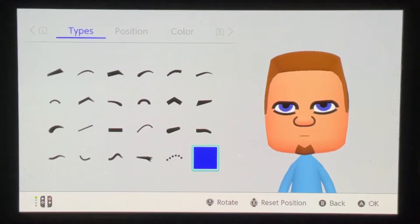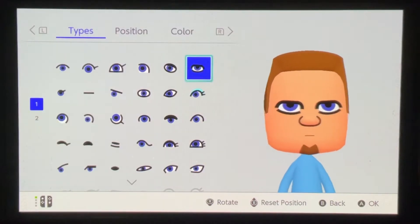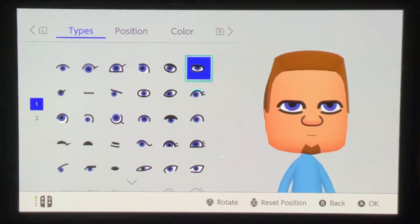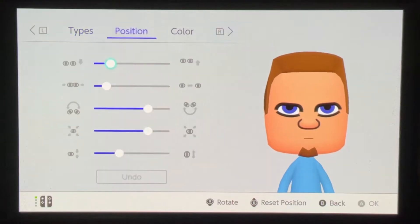For our eyebrows, we're going to just take those away — no eyebrows, select this option right here. For the eyes, we're going to be right here on page one. We're going to go all the way up here into the top right corner and select these rectangles in order to make everything look as square as possible.